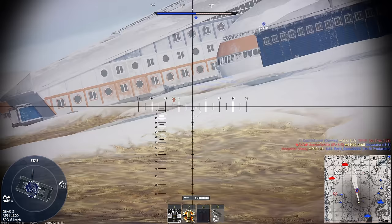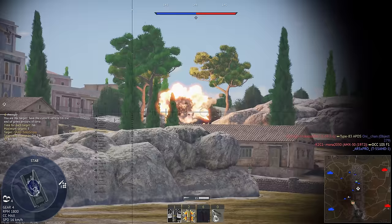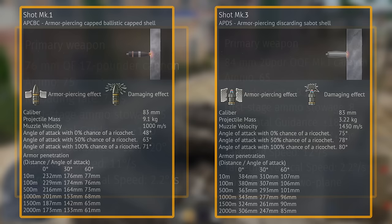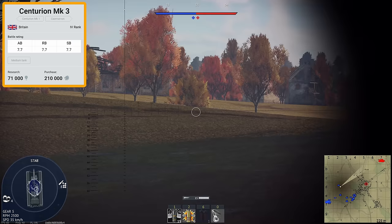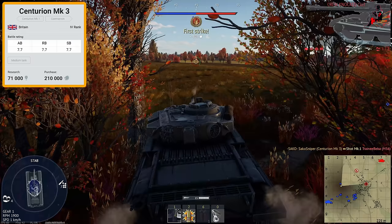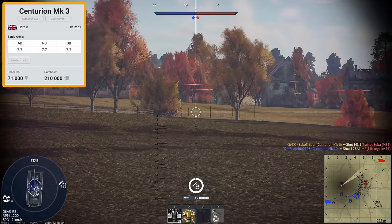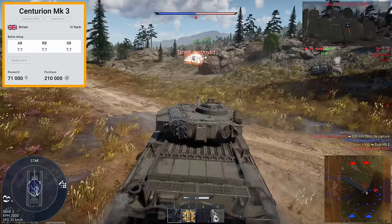Granted, the APDS rounds are still pretty gimped after the nerfs, but you can still spank the Germans with the solid shot. Just watch out for the Tiger 2s, as they are pretty much immune to your gun frontally, unless you risk loading that APDS, having it shatter, and looking like a right twat. The armour of the Centurion Mark 3 is generally pretty good against conventional rounds, but with everyone cheating now at 7.7 using HEAT-FS, the armour is only really reliable in a down-tier. Let's talk about the biggest weakness of the Centurions: the up-tier. We can now face 8.7 tanks in this tank, which frankly is retarded. Again, the Gaijin devs don't play their own game — trying to face a T-55 AM1 with a Centurion Mark 3 is very, very painful.